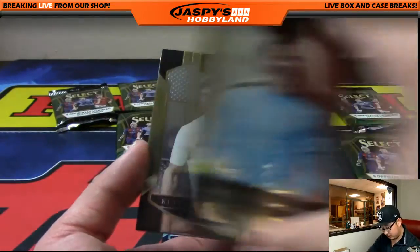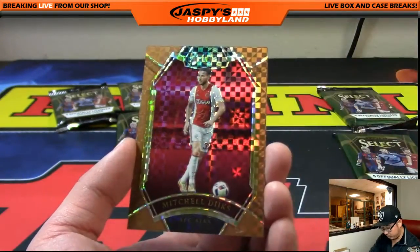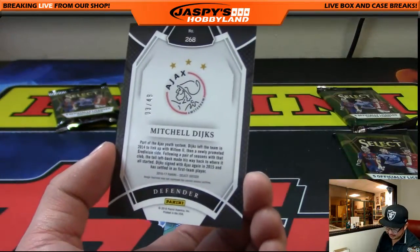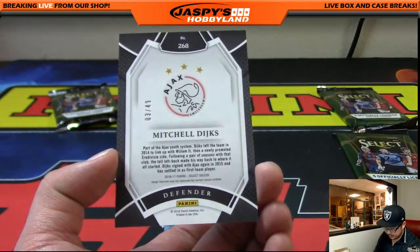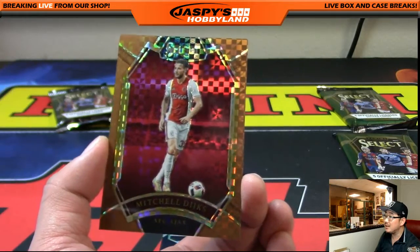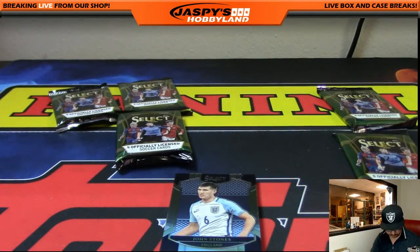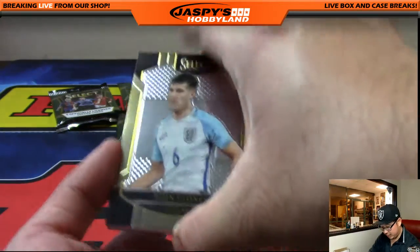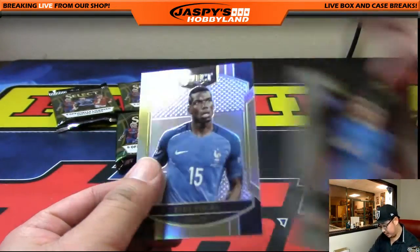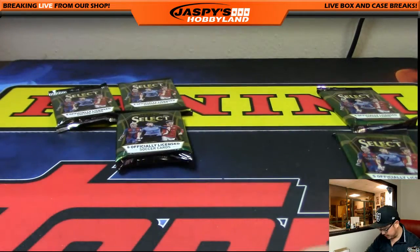Got Jan Sommer, there's Huntelaar again. Bobby Wood, and we've got Mitchell Deeks, 3 out of 49, in his Ajax gear. It's a cool X-Fractor — nice look, I dig that. John Stones, Chicharito, and there's Pogba there. Got a numbered card out of the deal.